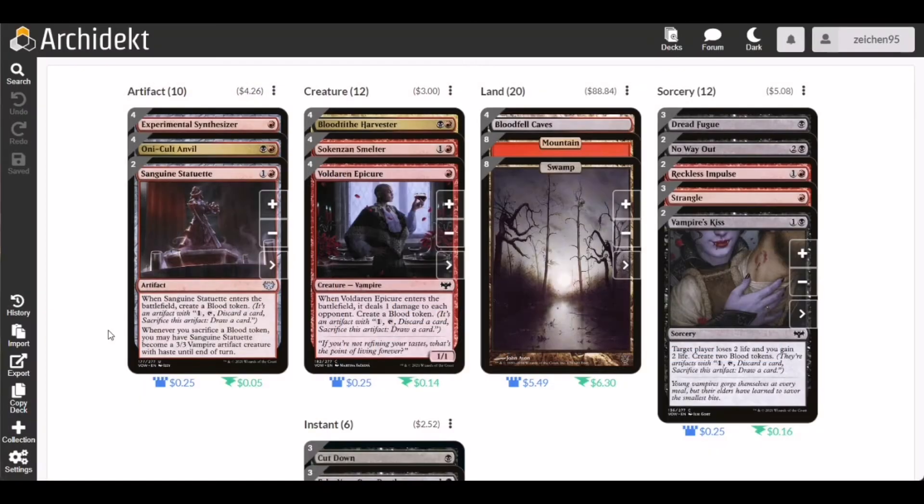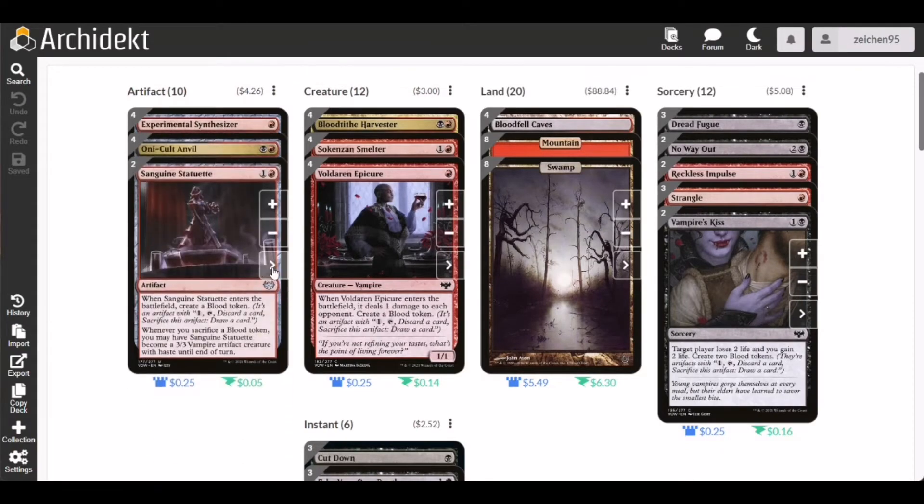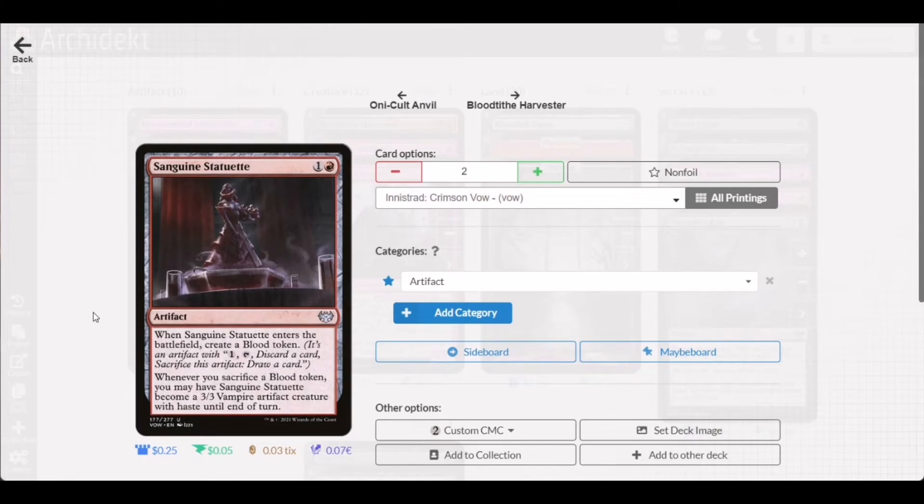We also have two copies of Sanguine Statuette, which relies on blood token sacrifice. It is an artifact that, when it enters the battlefield, creates a blood token. Whenever you sacrifice a blood token, it may become a 3/3 vampire artifact creature with haste. It functions like a Mox Opal or Opal Gargoyle-style card — it comes in as an artifact but becomes an activated creature whenever you sacrifice a blood token.